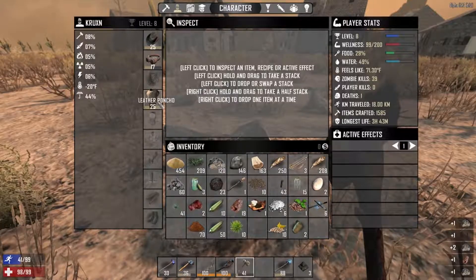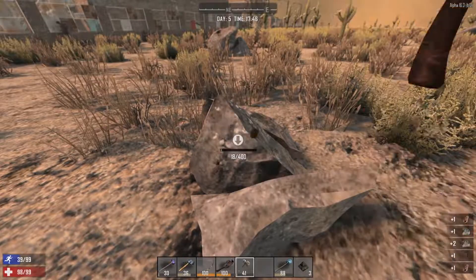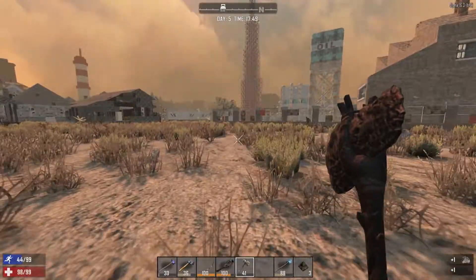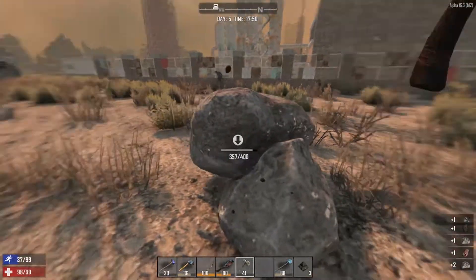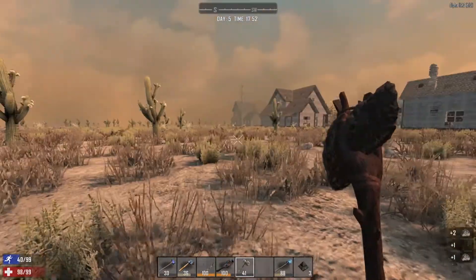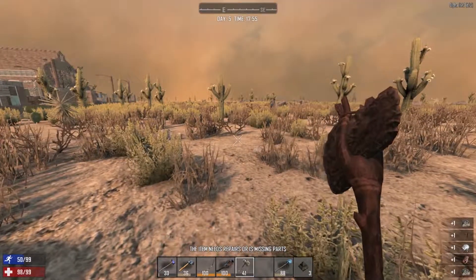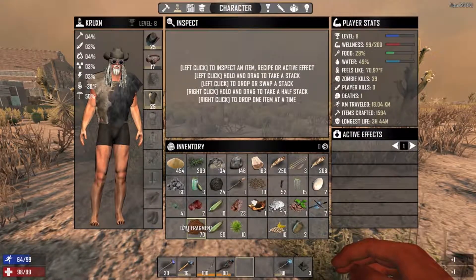I cracked and went ahead and made myself a leather poncho. We're in the desert — it's just a must. I didn't want to spend the leather on that right now, but it's a must. I had to. I was burning through water too quickly, and I need to be able to start putting some kind of armor on. So my temperature is good now. I finally just went ahead and did it.